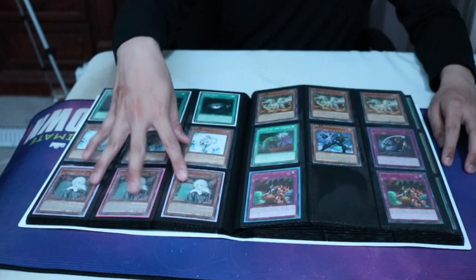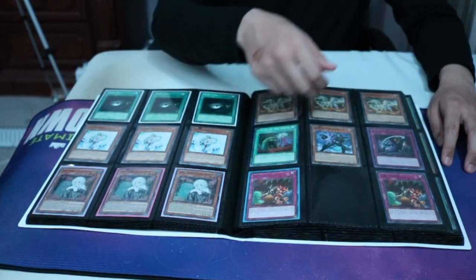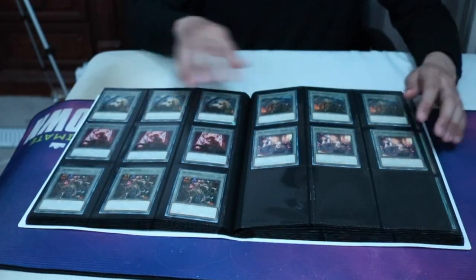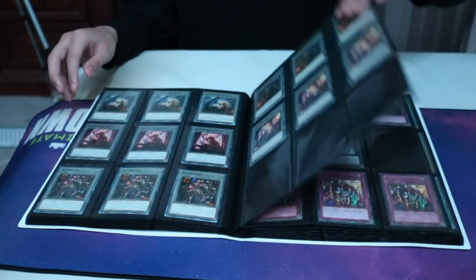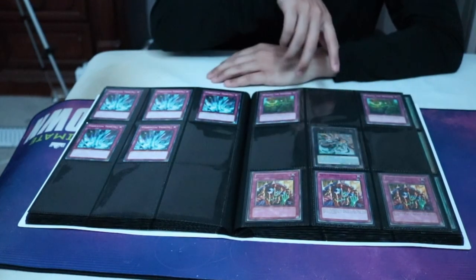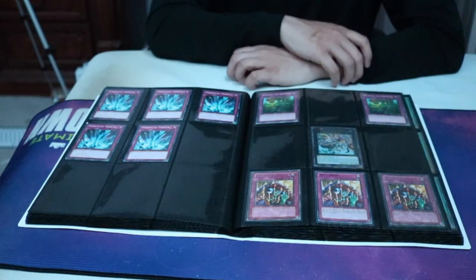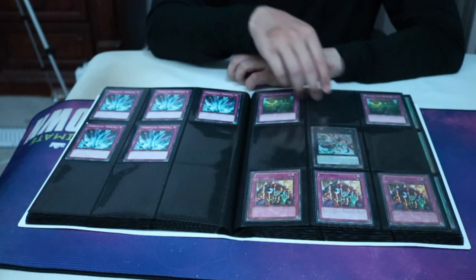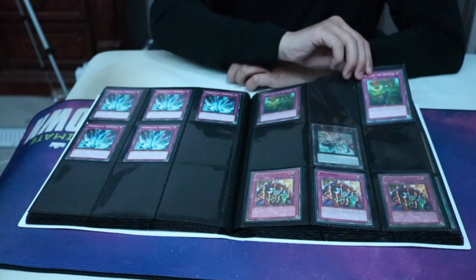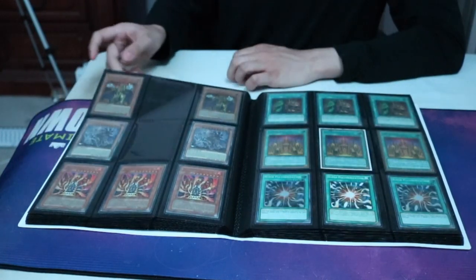Got so many tokens. And then we got so many Torrentials, Steel Drain. There's this card — I don't remember the name — it goes to grave, removes the fusion, and you can summon any fusion. That's pretty good.